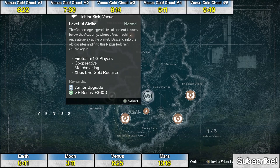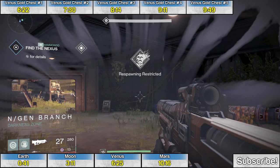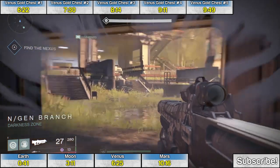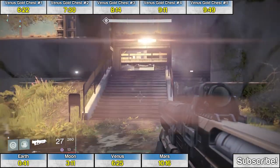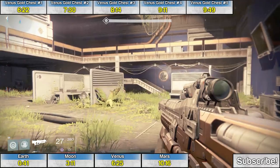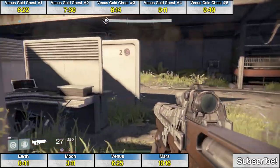The final golden treasure chest on Venus is found during the strike mission Nexus. Follow the waypoints and eventually in the respawning restricted area you'll come to a large open area. Up the stairs to the right will be a little cubicle farm, and in the back left corner is the final treasure chest.